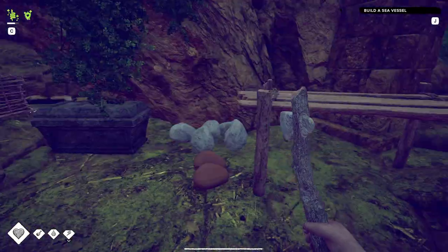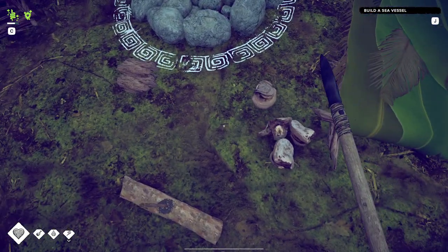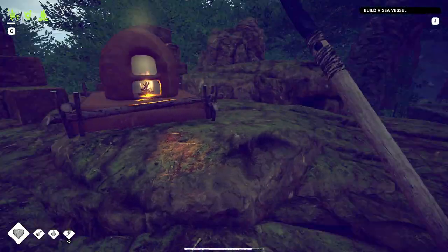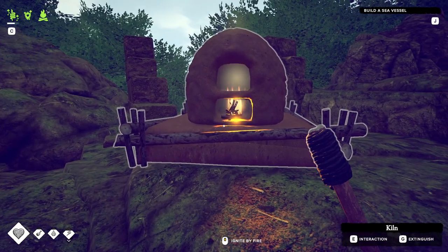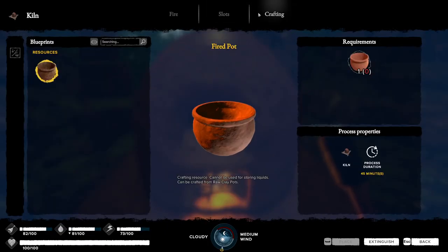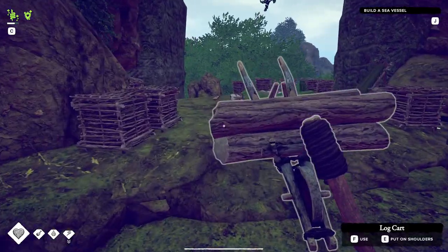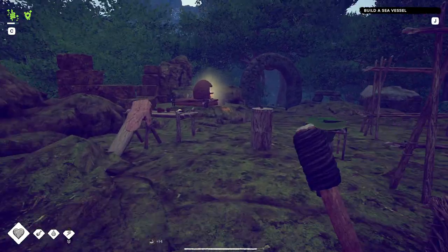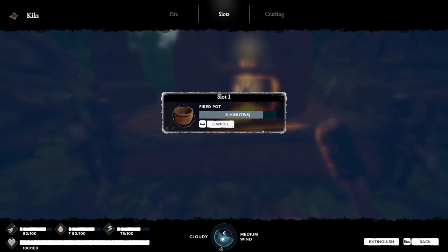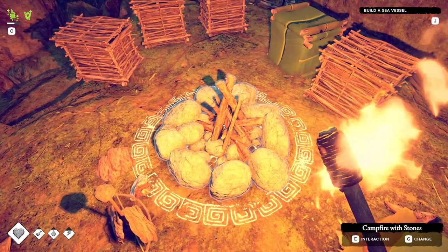What else do I want to do? I can ignite the torch using the kiln — we can! So if I want, I can transfer the fire to the campfire and make some medicine. Let me wait for the kiln to finish first, then ignite the fire there and use it for crafting. Interaction — look how long that takes, that's crazy.